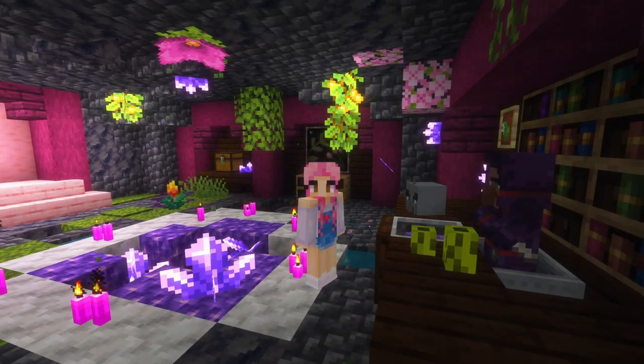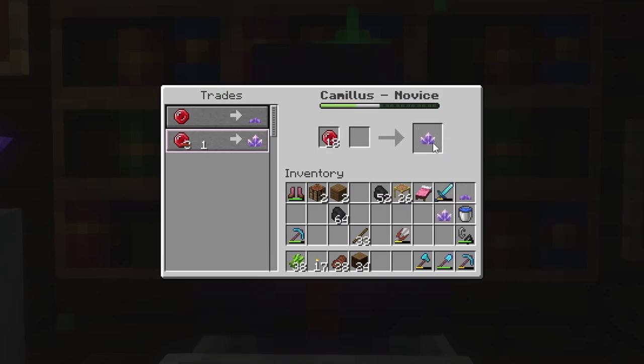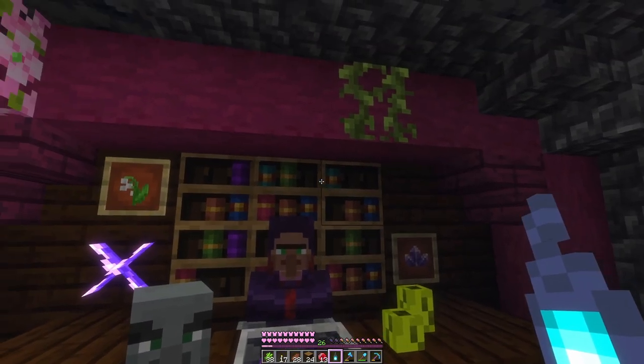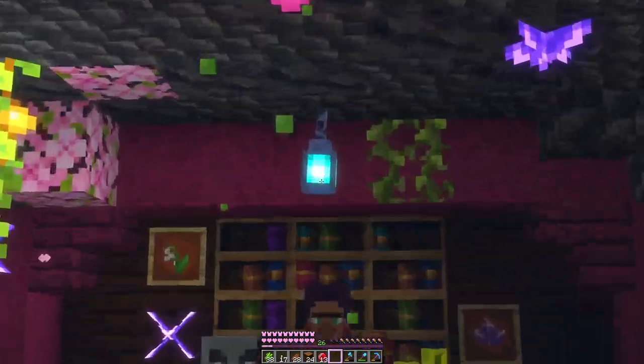Oh well it's lovely to meet you. Let's see what do you sell? Oh my gosh, amethyst — interesting. And oh, soul lantern and soul torch. I'll get a soul lantern. Actually it's kind of dark over here, consider this a housewarming gift. That looks good. Suits you perfectly.